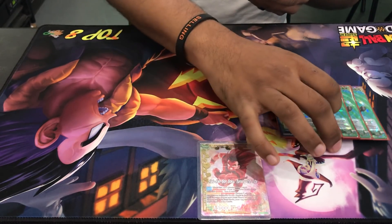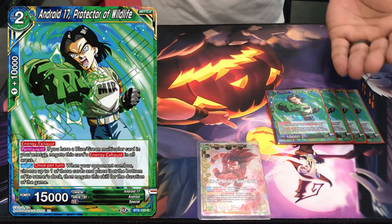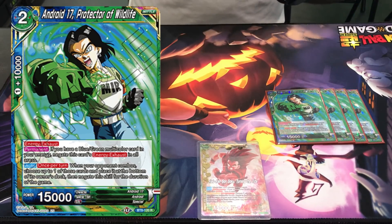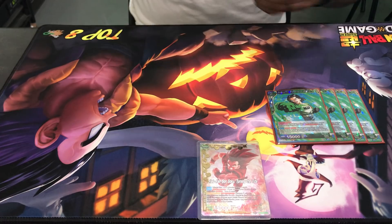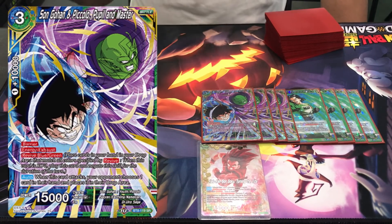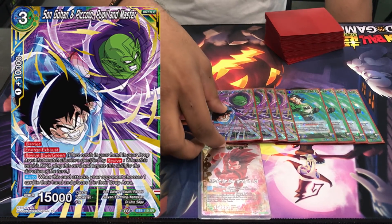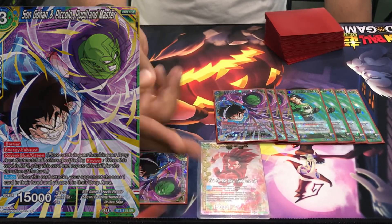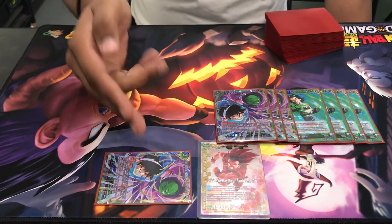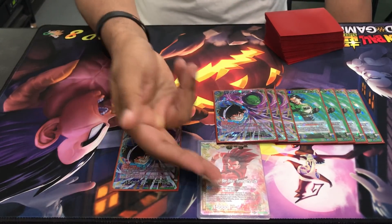I ran a Blue-Green multi-energy package — four Android 17: Protector of the Wildlife. This is from Richard Beard's physical god of Blue-Green standard builds; if you have a multi-color energy already it works perfectly. The heart and soul of the deck is the four-of Son Gohan and Piccolo: Pupil and Master. This card has Barrier, Revive, and an auto effect whenever it attacks where your opponent chooses one card in their hand and discards it. Combined with the Kaioken leader making opponents attack Gohan, it's almost impossible to remove him.